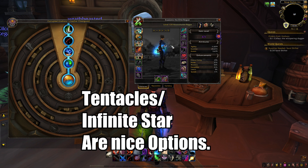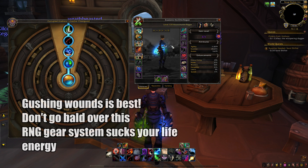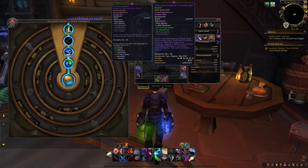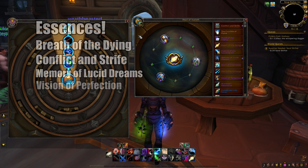I prefer consistent damage over random procs that are hard to play around, so Gushing Wounds wins the number one spot. I personally have been stuck with Echoing Void, which works well when multiple targets are stacking on top of each other, but otherwise it's not great. I also have two Haste proc corruptions I've been messing around with, but they're not ideal for PvP either.